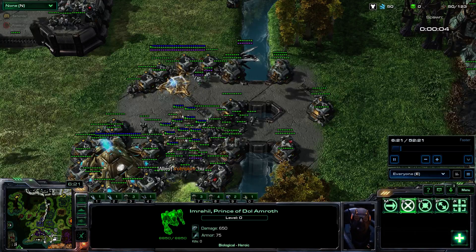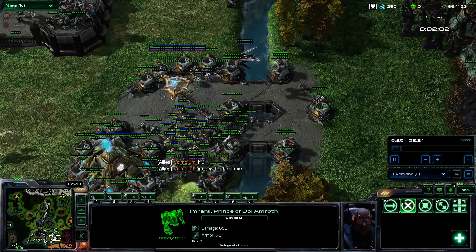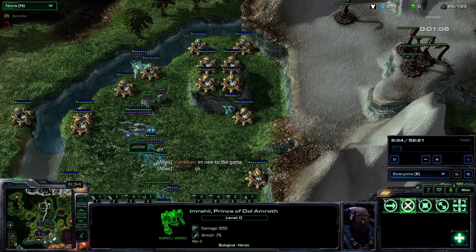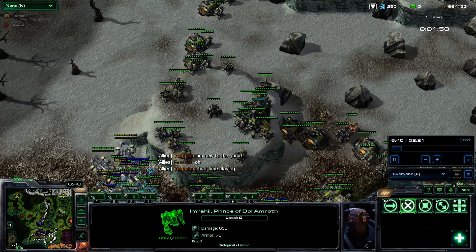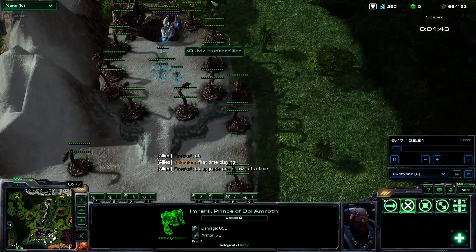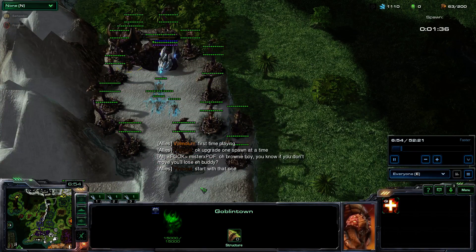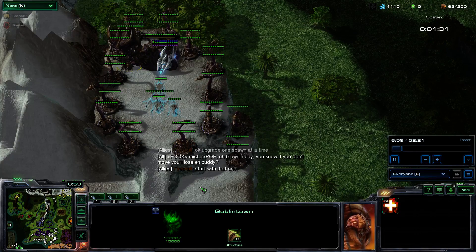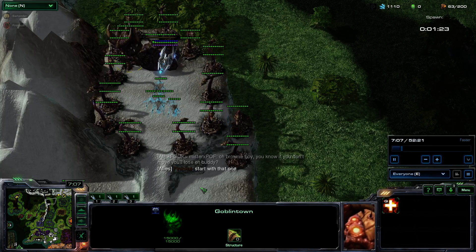Evil's goal is to get that advantage early on, and good's goal is to survive until the Fellowship arrives. Up north, green is elves and yellow is dwarves — generally both attack Misty Mountains, with Goblin Town usually being the first target. Up north, good has the advantage; down south, they have a disadvantage. When the Fellowship comes out, that dynamic can change.